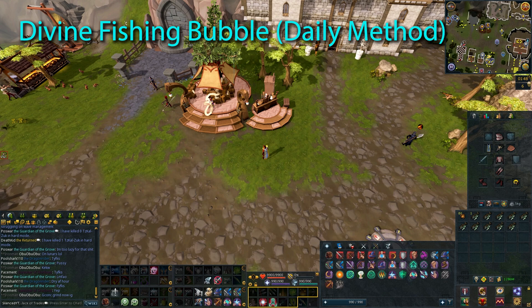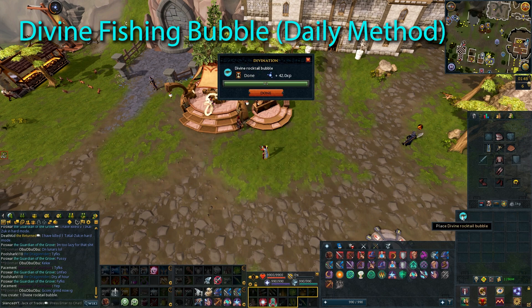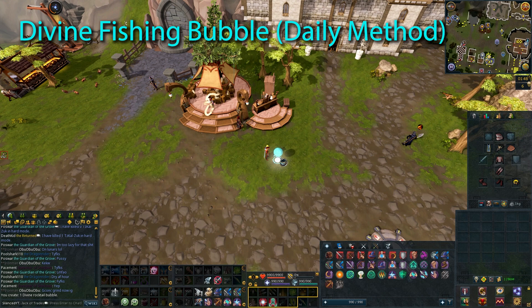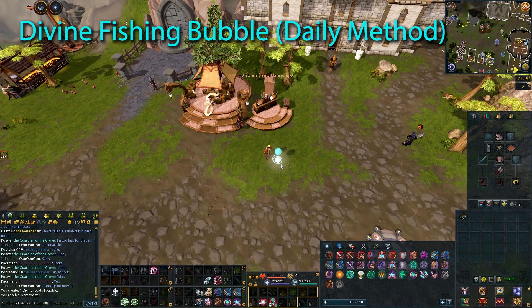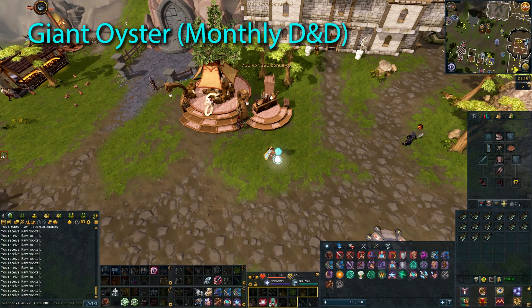Aside from all of these methods, there are a few alternative methods to train fishing. The first is by creating a Divine Fishing Bubble — the best one being the Divine Rock Tail Bubble, which requires level 90 fishing. You can only make one per day, but when you fish from it you will rapidly fish raw rock tail and gain XP quite fast. This is a great daily training method for fishing if you are looking for something to do every day.